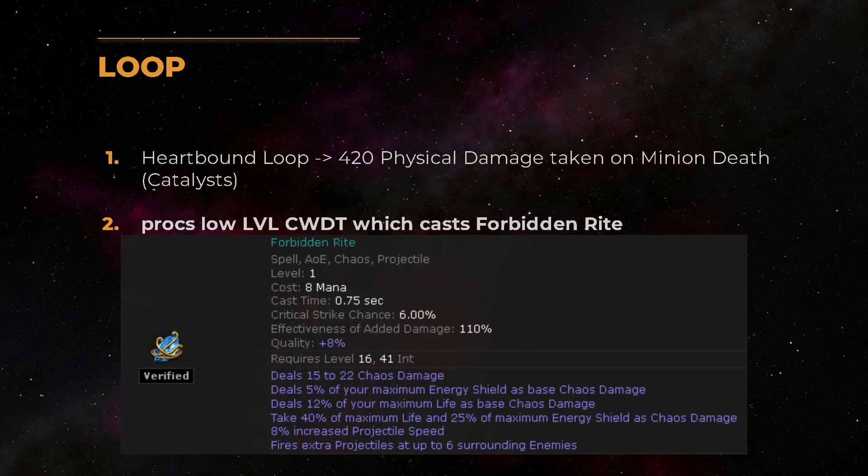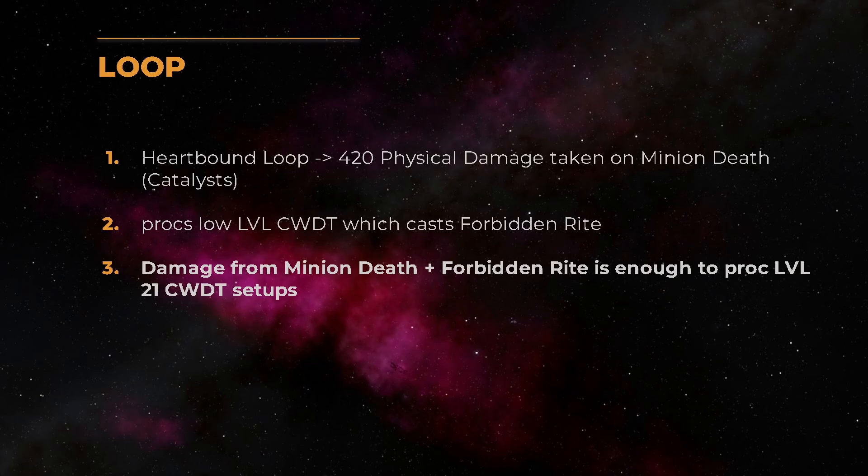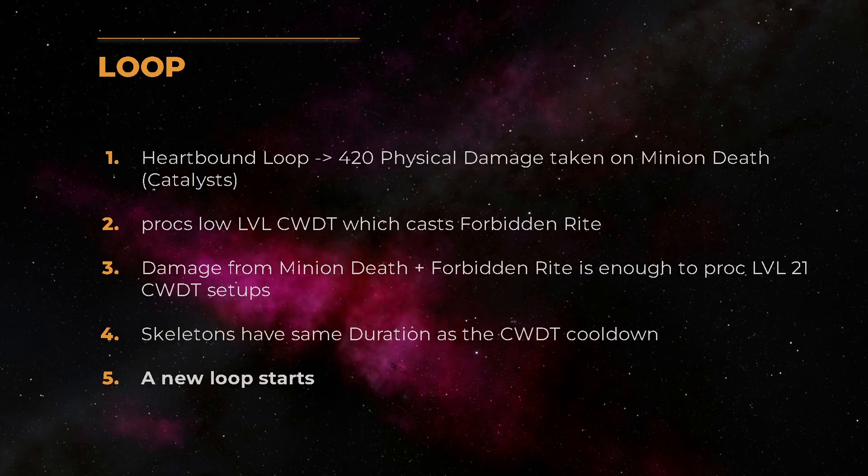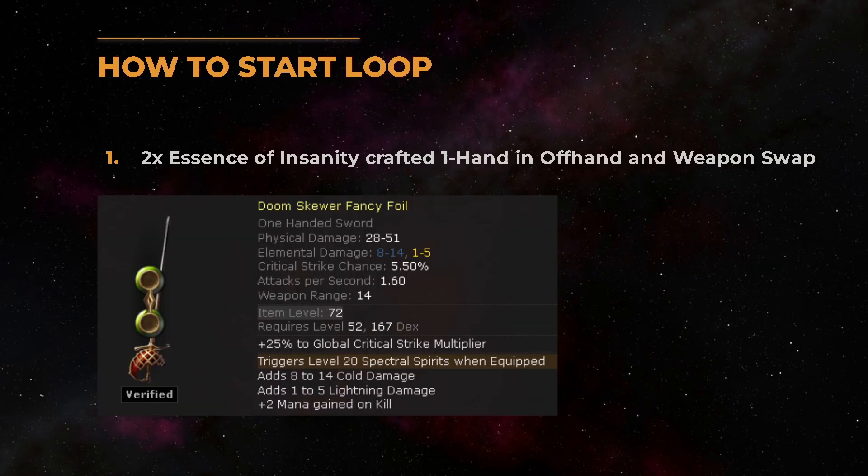Now, how does the entire mechanic work? We have skeletons that die — they deal damage to us via the Hardbound Loop, and this triggers a Cast When Damage Taken setup which casts a Forbidden Rite, which then deals even more damage to us. Combining both, we deal enough damage for level 21 Cast When Damage Taken setups. To achieve the loop, we have to synchronize the skeleton duration to the Cast When Damage Taken cooldown, and then a new loop can start.